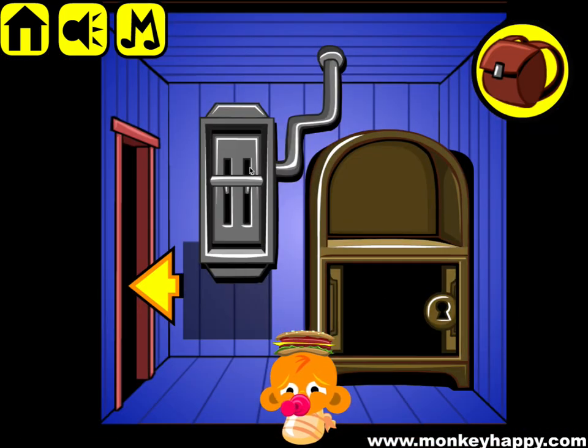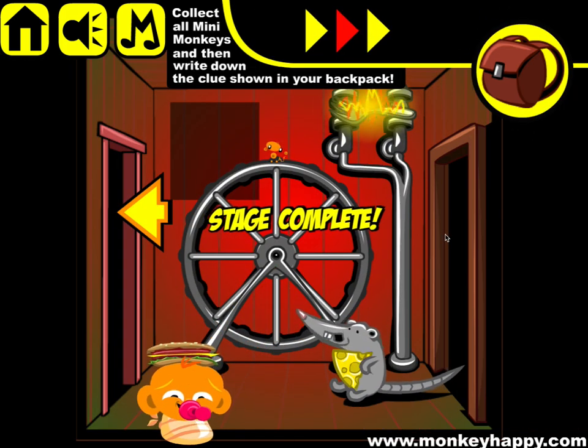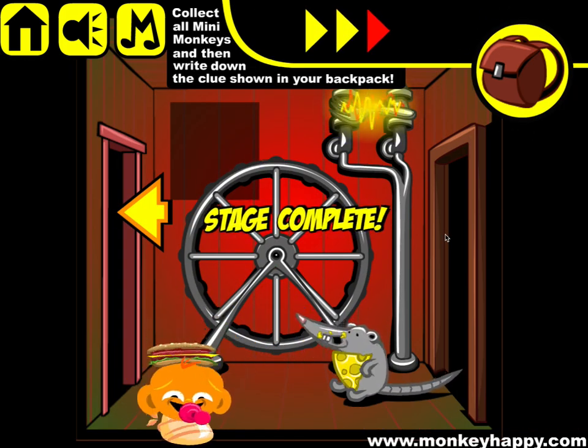That short circuits the thing, and when you pull the lever it shuts it down — and the rat is all happy! There you go, guys. That's how you complete monkeyhappy.com stage 714. I hope you enjoyed it, thanks very much for playing, and I hope to see you next time.